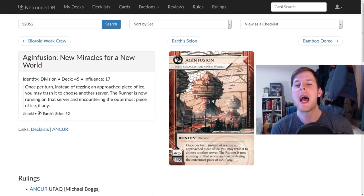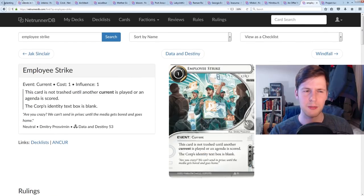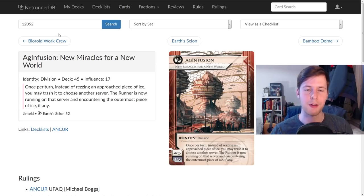This is Ag Infusion — absolutely brilliant identity, super excited to play it, there's a lot of things I'm probably not mentioning. Please let me know in the comments what you're excited about. 45 minimum deck size, 17 influence, makes this so interesting — the design space on this card is just absurd. The biggest challenge is going to be reinstalling your cards often, because trashing cards is a rough cost and installing cards wastes tempo and credits. I think you're going to have to stack your deck with Friends in High Places and Replanting to build something meaningful, but this is still going to be a very viable option.